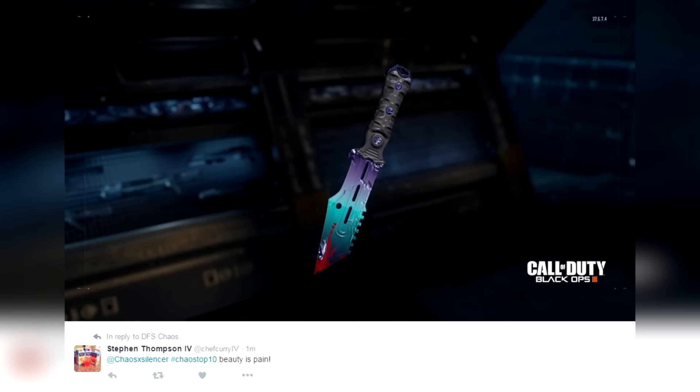Coming in at number 8, from Stephen Thompson — 'Beauty is Pain,' hashtag Cows Top 10. I love this fade. This isn't your normal orange-to-red type fade — this is more of a purple to blue to red. It's got the blood splatter on the end of it. Very cool. I actually like the purple fade better than the orange sunburst fade. Great job with that one.